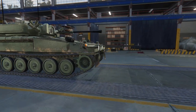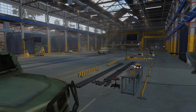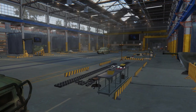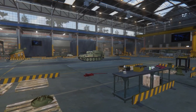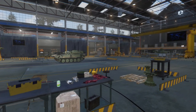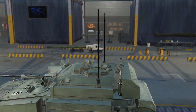The majority of the Scimitar's design was based on the Scorpion, consisting of a hull made of welded rolled homogenous aluminium alloy armoured plates. This provided protection against small arms fire up to 12.7mm calibre, space for three crew — commander, gunner and driver — and an initial power plant of a single Jaguar J60 4.2 litre petrol engine, later replaced in 1988 with the Cummins BTA 5.9 litre diesel engine providing 195 horsepower.